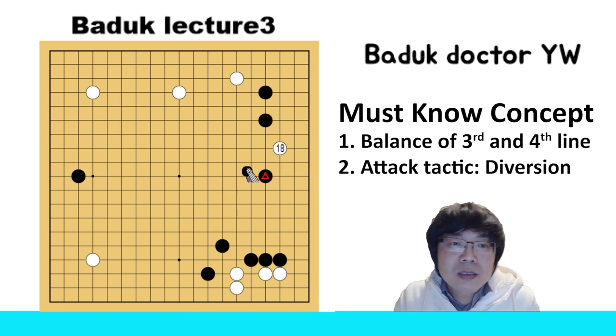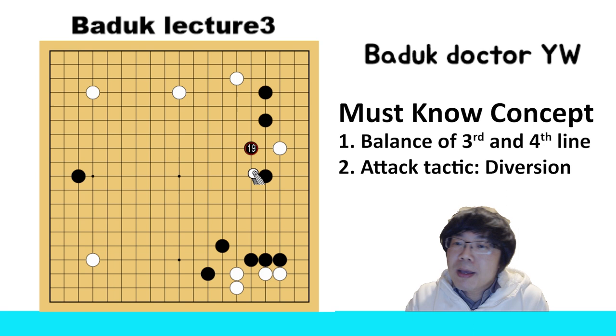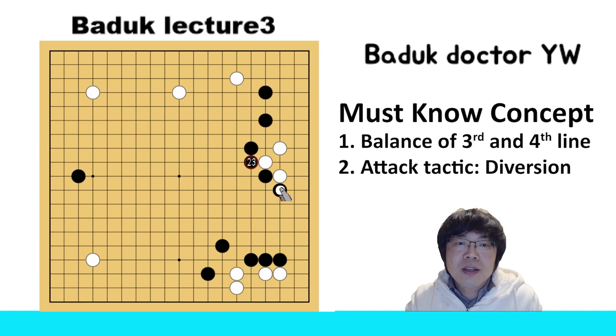Maybe you might be afraid about this kind of move — this is also a little bit difficult. But I think you have many options. First you can try to attach and then try a double hane. Or even if you're feeling a little annoyed, you can do a tiger's mouth and then double hane. If he just hanes, then you can stretch here, then you can make some shape. It's impossible to capture this one stone because you will capture back again.